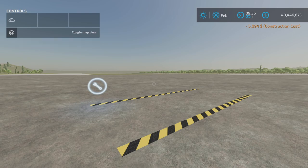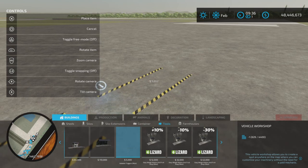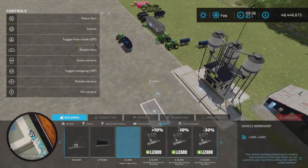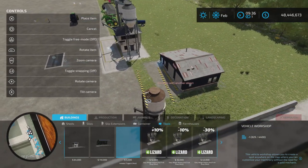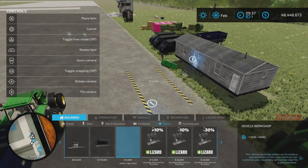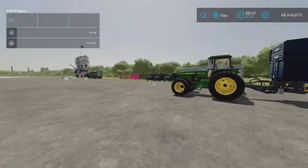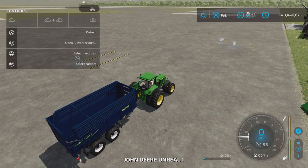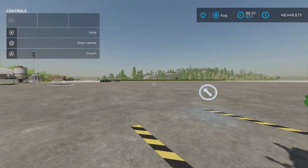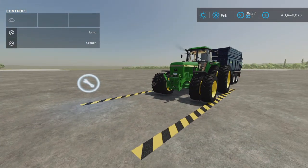The next one is the workshop, found under buildings and tools. $5,000 — one slot, looks like they're all one slot. Place it down anywhere you like. These are meant for if you have a building that looks like a workshop, or you want a workshop trigger in front of your trailer. You can customize and repair — the hazard lines on the ground indicate where you can do that. That's the workshop.